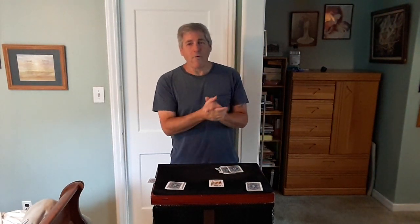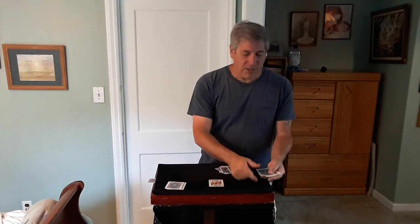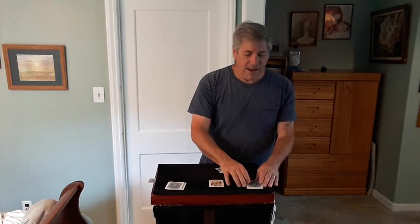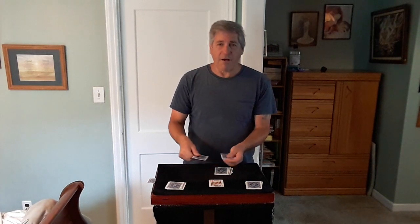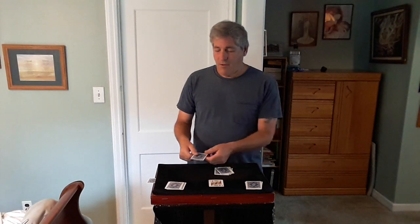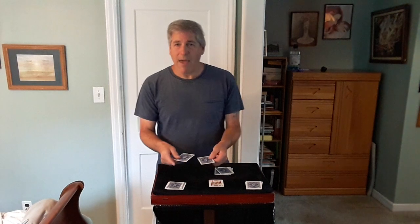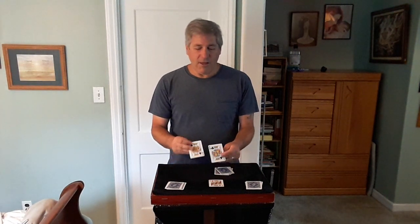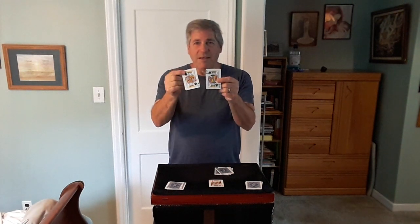Now not only that — Spectator 1, you have a certain amount of cards. Would you count those? 1, 2, 3, 4, 5, 6, 7, 8, 9. I'm going to count down 9 cards in my packet: 1, 2, 3, 4, 5, 6, 7, 8 — the 9th card. No one knew how many cards both of you were going to get. It would be amazing if my prediction that I placed here before the trick started was the mate of this card right here. They're both a King of Spades and a King of Clubs. And that's a Richard Vollmer trick. I hope you enjoyed it. Have a great day. Thank you.